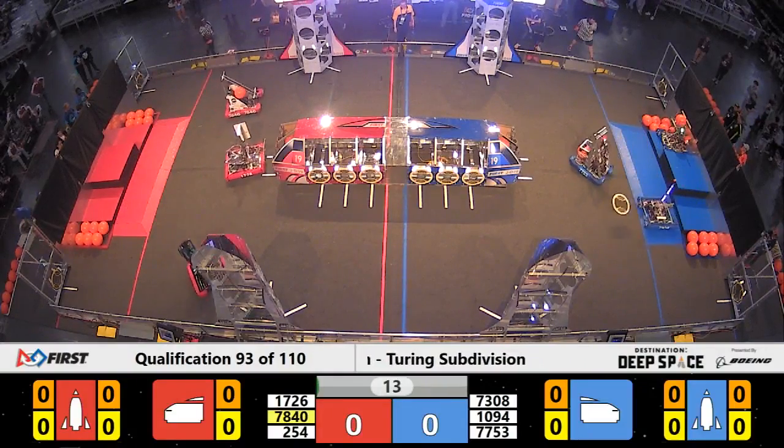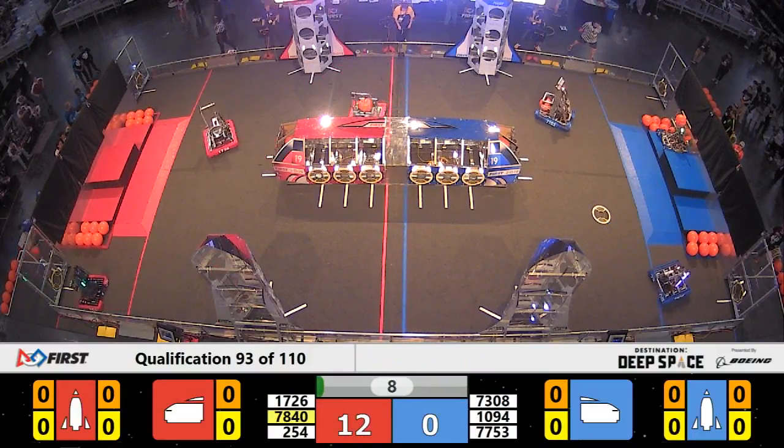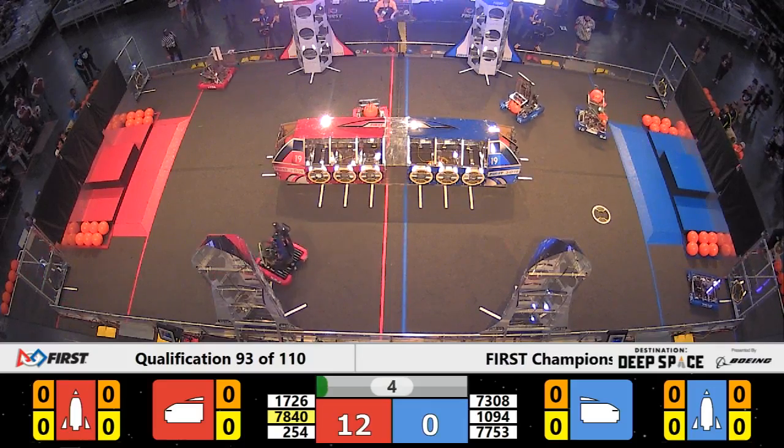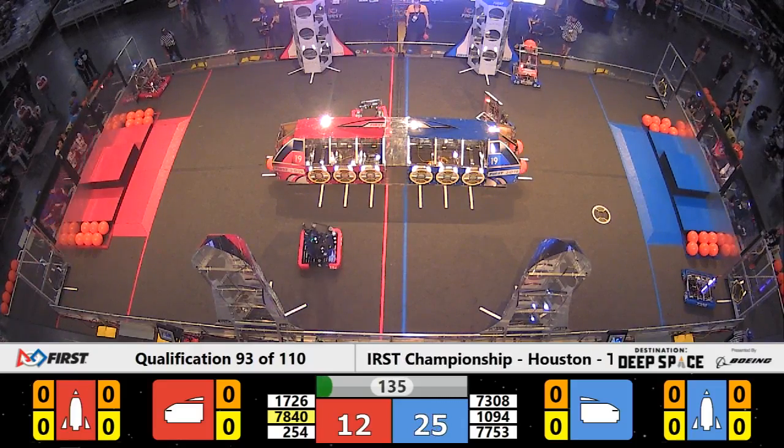Qualification match number 93 starts out with robots flying out of their halves. 254 finds their way to the frontside rocket for the Red Alliance, places a hatch panel. 7840 M.O.N.A.R. with a piece of cargo, and that finds its way into the red cargo ship.